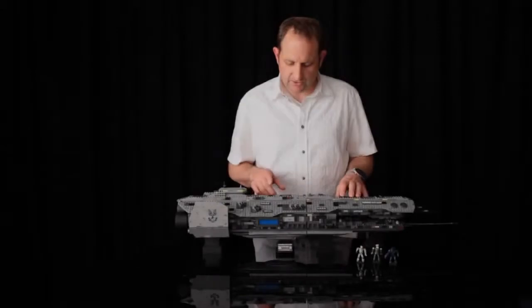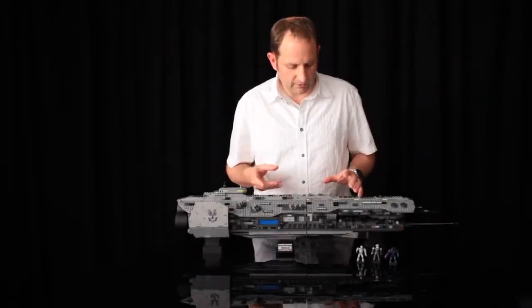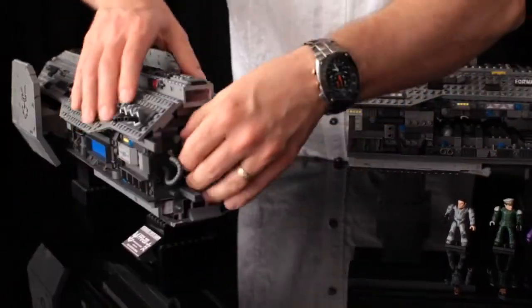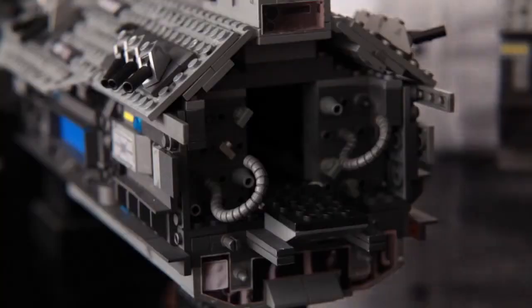As well as the highly detailed interior, our Master Builders were also able to create some other really cool features, one of which is how the ship splits apart to recreate the epic battle scene with the Master Chief.